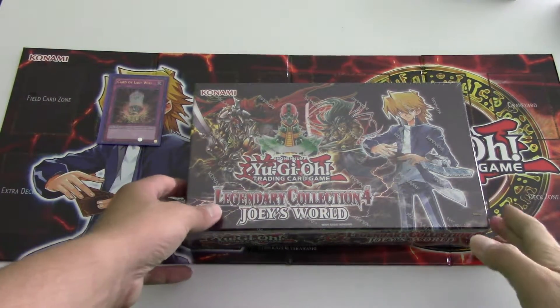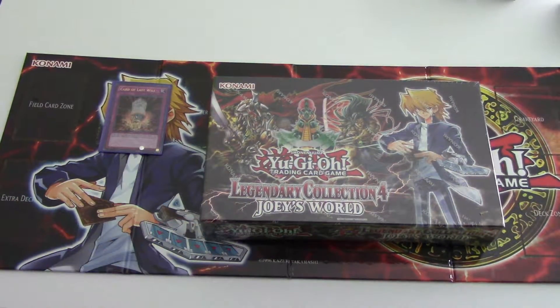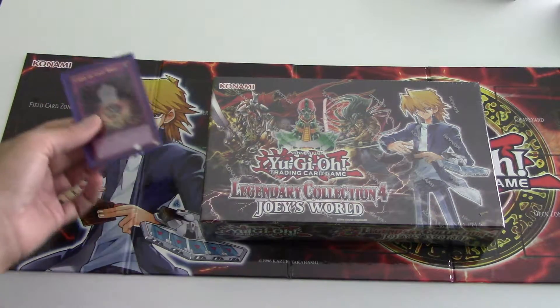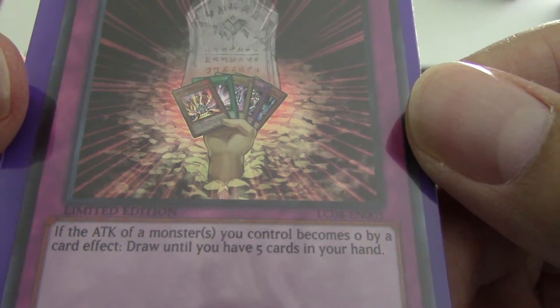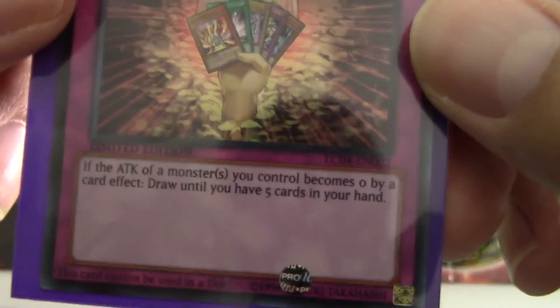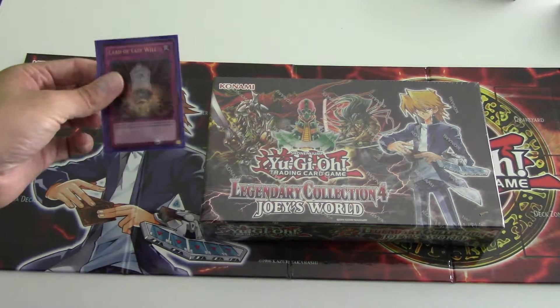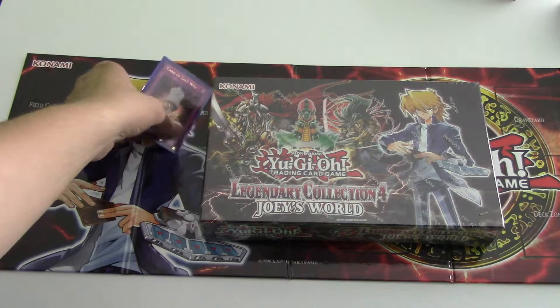Hey, how's it going? Got another Legendary Collection for Joey's World to open. I got a couple of these and decided I'm just going to open up both of them. Since the first one was such a blast, I think I'm going to probably get more of these. I just wanted to point something out that I thought was kind of funny — Card of Last Will, a promo that comes with all these Joey's collections. Read the effect — that's a good effect — but look: 'This card cannot be used in a duel.' Konami is like, not only are we going to ban this, we're going to tell you on the card you can't use it. I thought that was kind of funny.